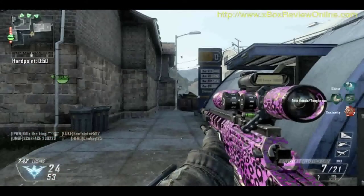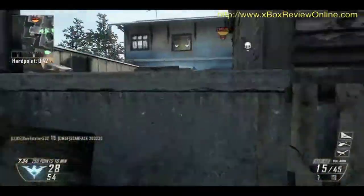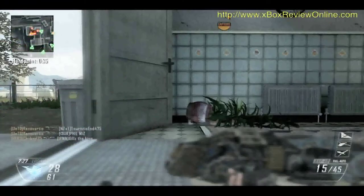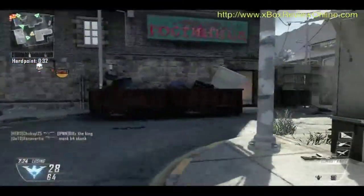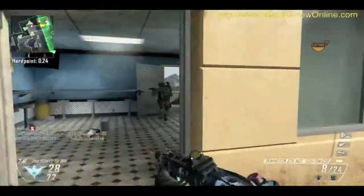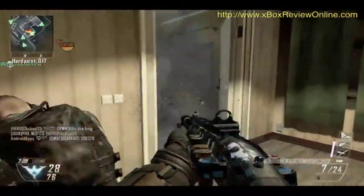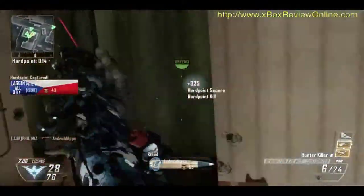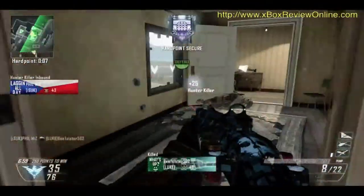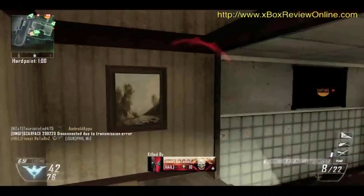You can climb up the stairs and get into a good tactical position above the roads. This sniper rifle has the Ballistic CPU attachment, which helps when you're aiming — it stops the sway of the sniper rifle, so it's quite a useful attachment. The Ballistica is a neat rifle. It's a bit slow to reload because it's bolt-action, but it's very accurate and it packs a good punch. You can normally take someone down with one shot. The Ballistic CPU stops the swaying while you're aiming down the sights.